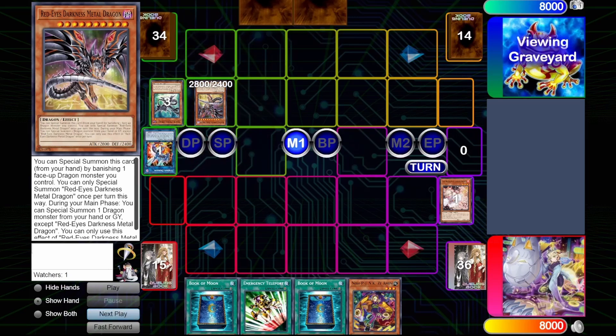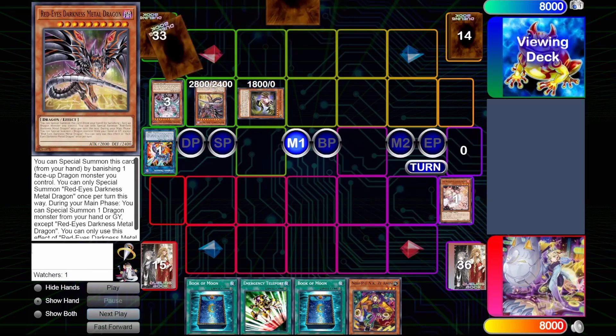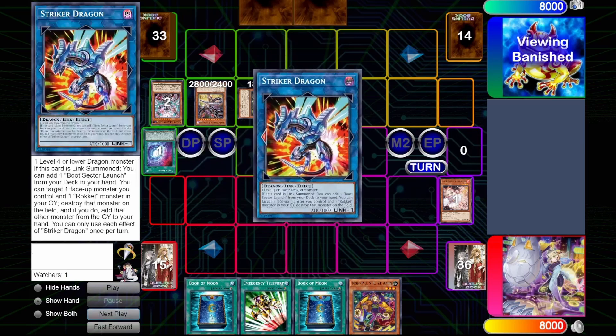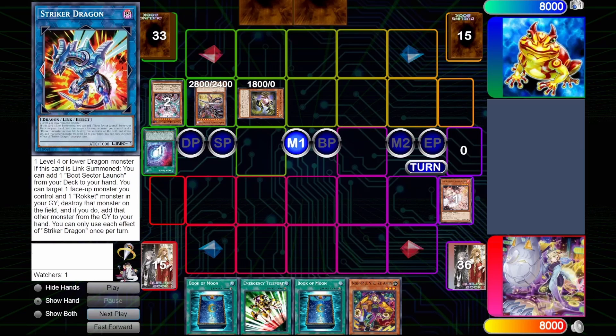So summon the Doctor's Metal Dragon by banishing the Striker Dragon. Doctor's Metal Dragon will summon back the Safer that he had in Graveyard by discarding off of the Chaos Space. The Safer will search Lubelion, and this will give him access to the Bistiel package. This is a modified version of Dragon Link that my friend had concocted, so there are some deck choices that might not line up with traditional Dragon Link decklists that you've seen — you'll have to excuse him for that, though his list is really cool.